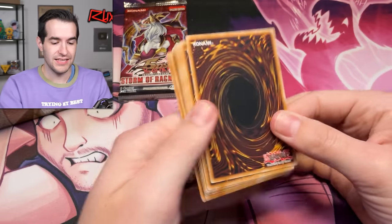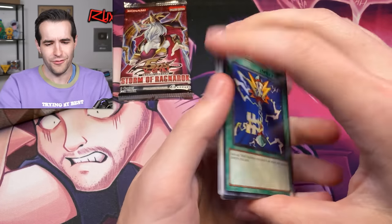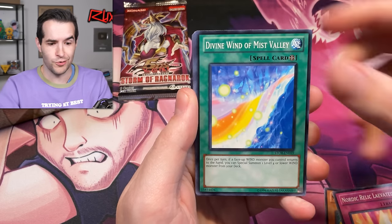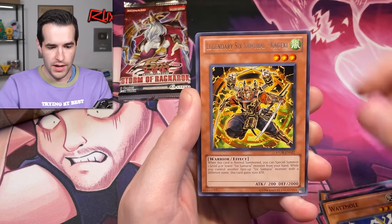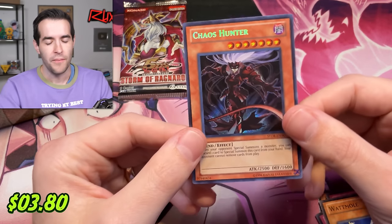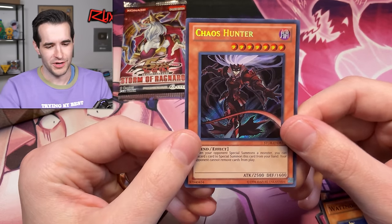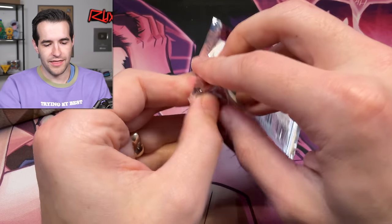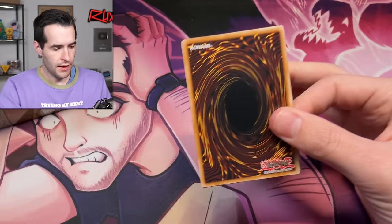Divine Water, Cyber Shield, Terminal World Row, and Legendary Six Samurai Kazan — Kazan used to be a five or six dollar super, maybe even ten at one point. Surely it's been reprinted since then. Legendary Six Samurai Kageki and a Chaos Hunter — at least we got a secret rare. This was in Rarity Collection, so probably not that valuable anymore, but still a high rarity card.